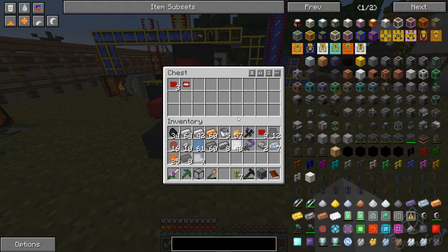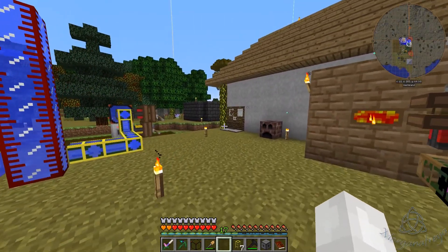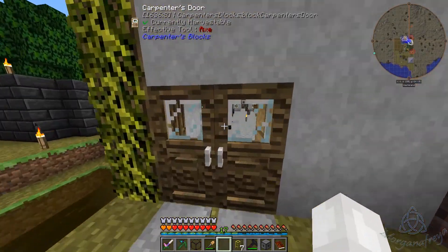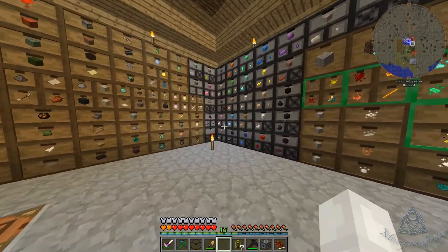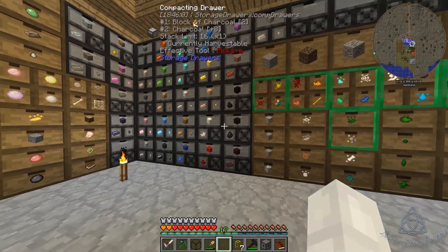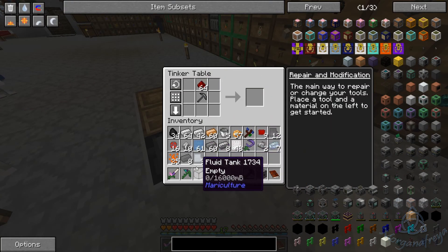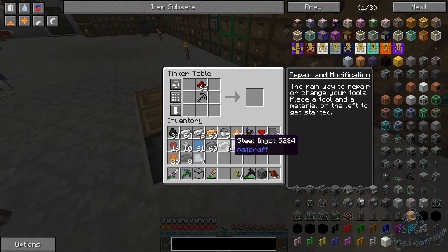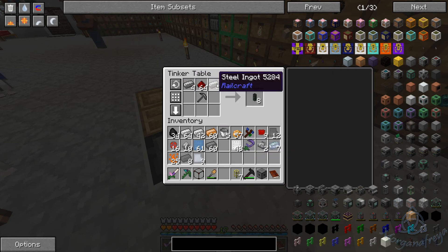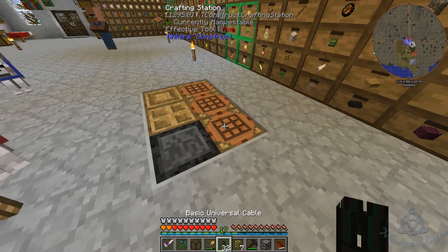Now what I want to do - what I was looking at - was the basic universal cable, which is actually pretty easy to make. I want to go ahead and do that and see if we can get our lasers sped up some. We have steel, we just need some redstone. Let's get some cables made - steel - we'll just do a whole half stack there.